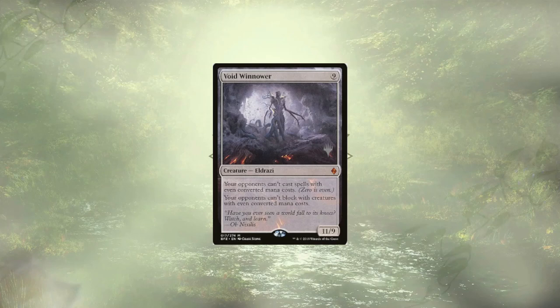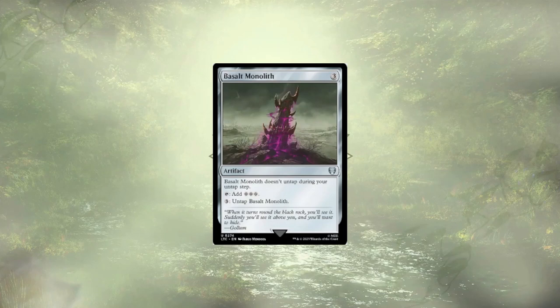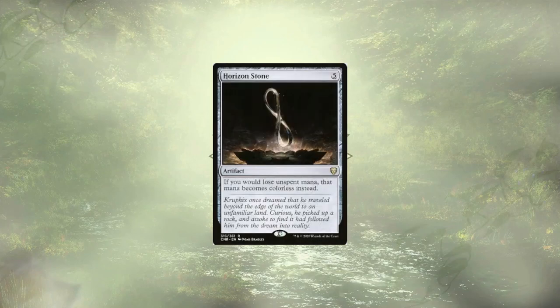Void Winnower adds to our Eldrazi ranks and will lock a lot of cards out of the game for our opponents, hopefully nullifying a bunch of their blockers while it's at it. Basalt Monolith is here to give us infinite mana when used with Forsaken Monument, which already comes in the deck. Horizon Stone is here to store our mana — basically act as a battery. We're never losing our mana; it was colorless to begin with, so this is great. We're going to store mana between turns, and until we actually have the ability to go infinite, we're just going to keep storing up mana.